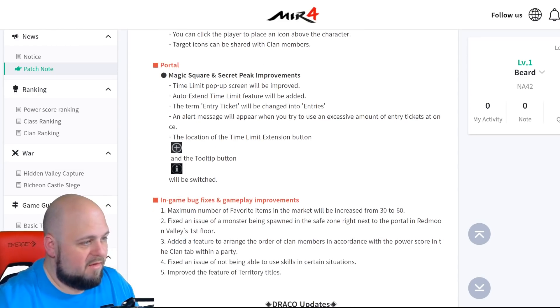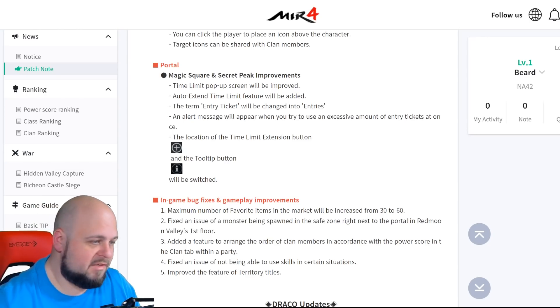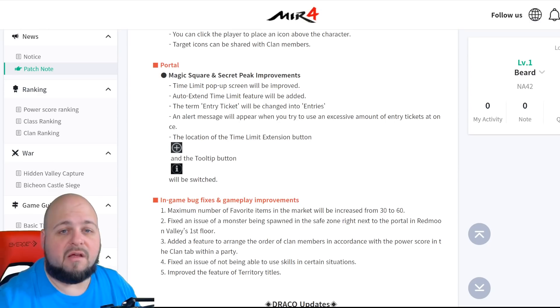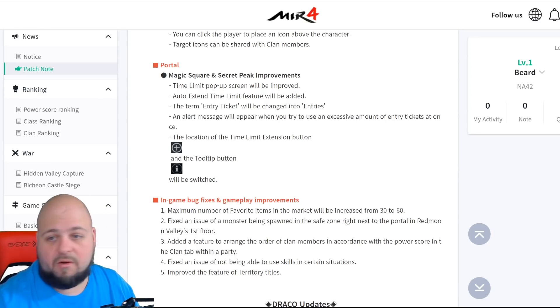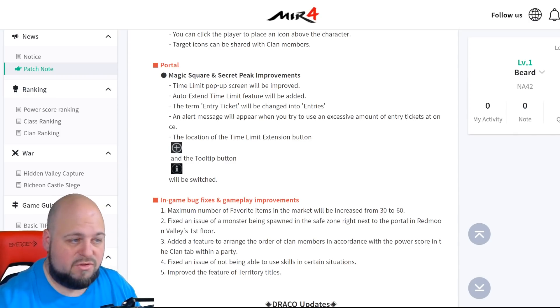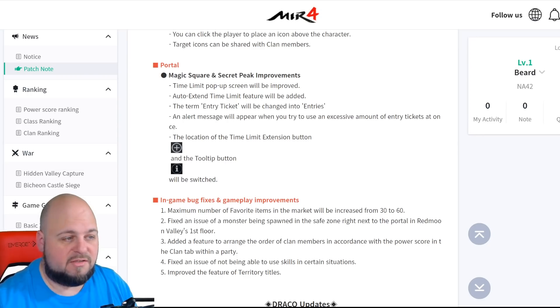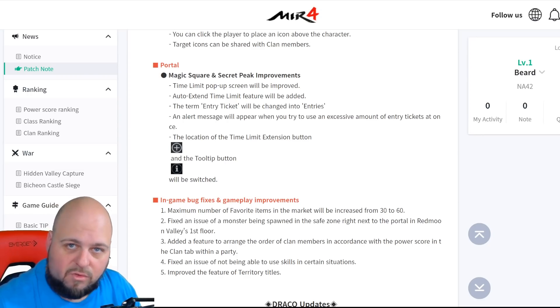Next up is the change I am most excited for in these patch notes. I was actually going to make a video on this based on the Korean version, but they're already bringing it. This is a change to magic square and secret peak — the time limit pop-up screen will be improved, and an auto-extend time limit feature will be added. So now you can have it auto-load your ticket so you don't have to check it every 30 minutes and manually extend.